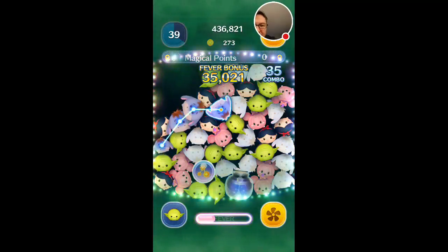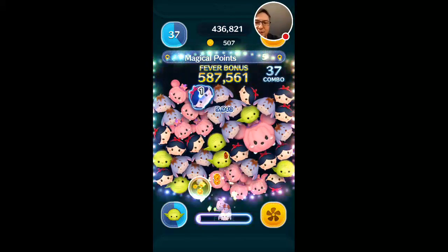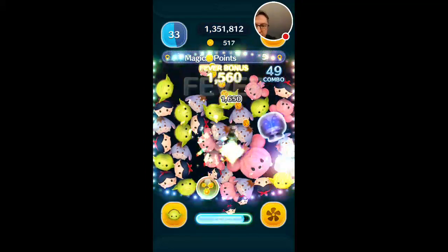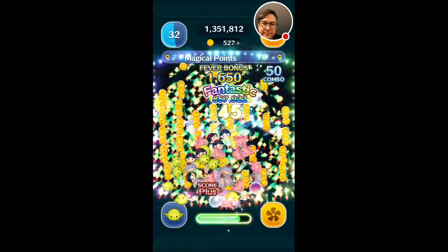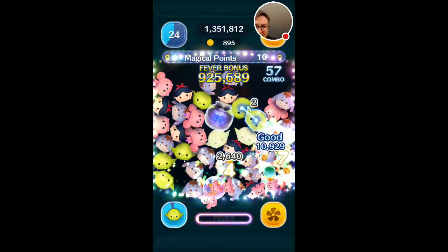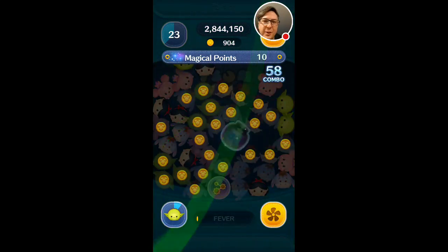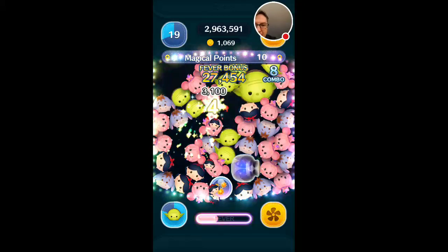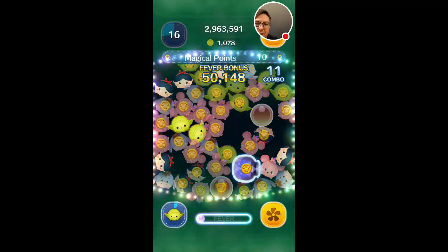And because of that, when you apply the score bubble — like I just did — that gets multiplied by the massive chain you just created. So Yoda actually has quite the insane score potential. A 45 chain and the score bubble added to that — it's quite a bit of points. And now I can apply the score multiplier yet again to the large chain.